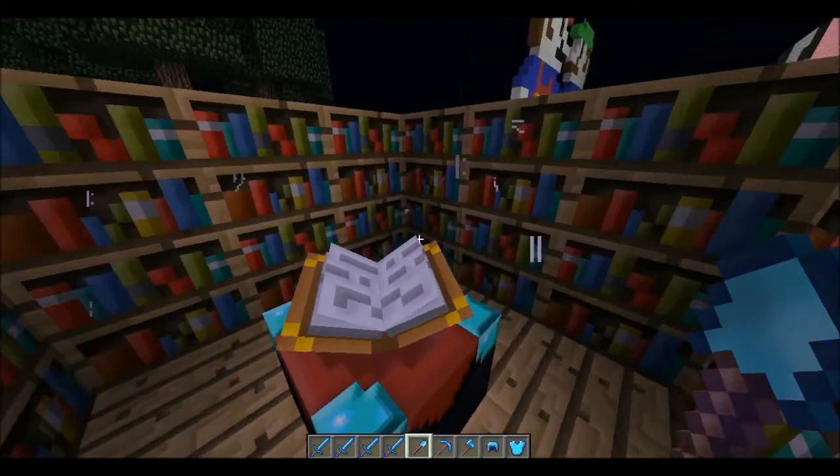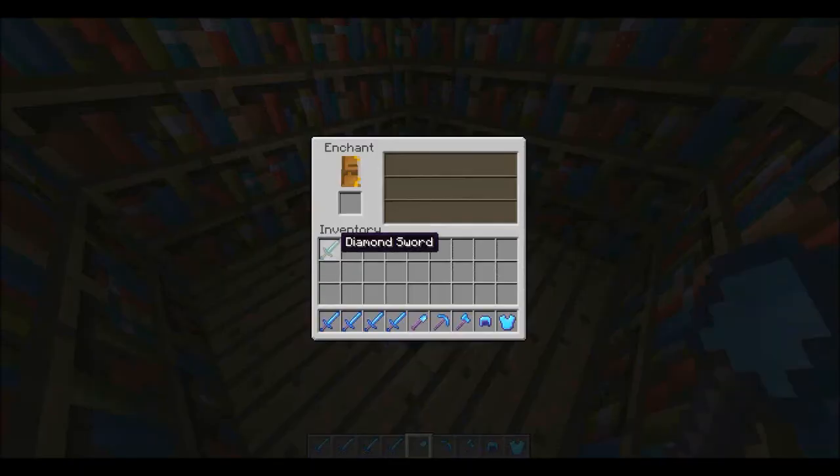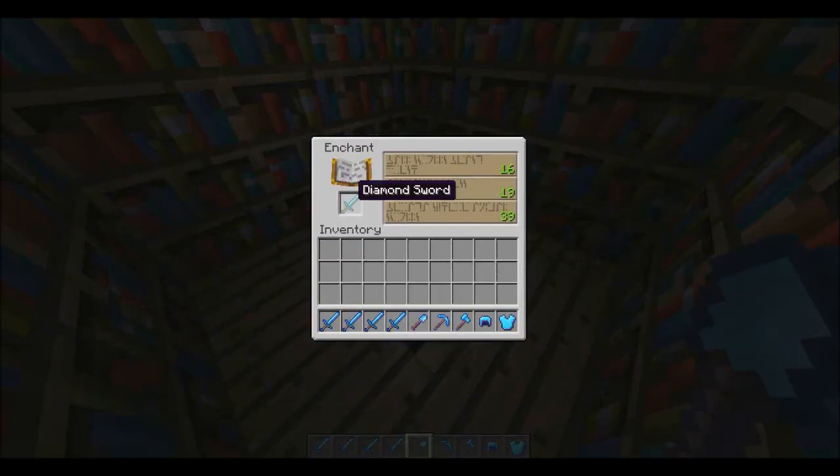To enchant something you need experience points, and the more you have the better the enchantment. So simply place your item in there.